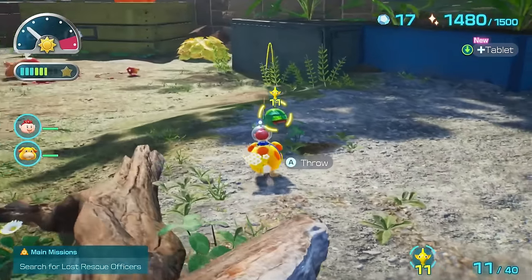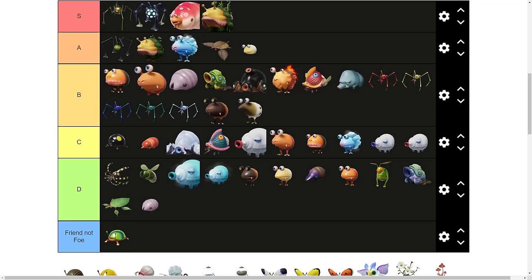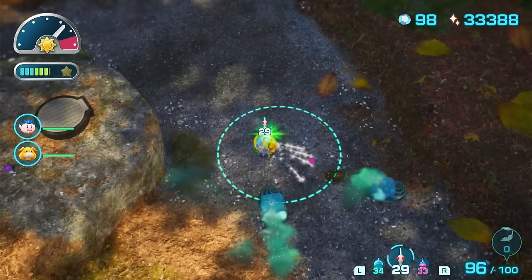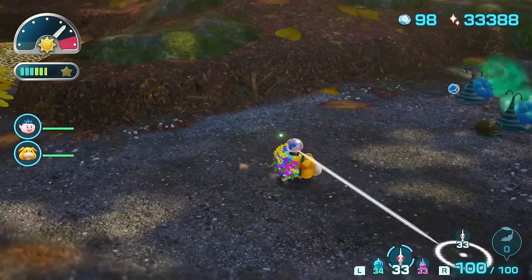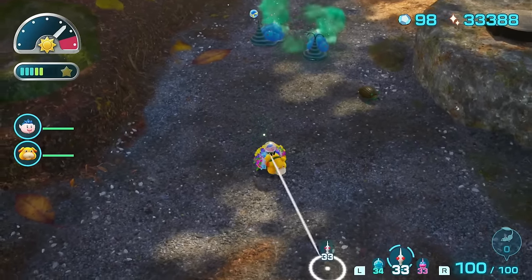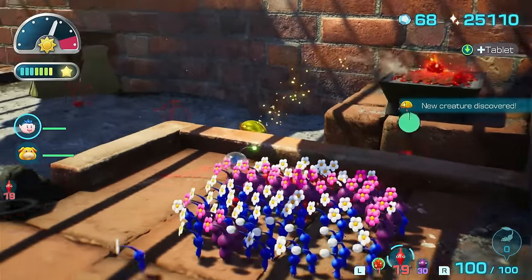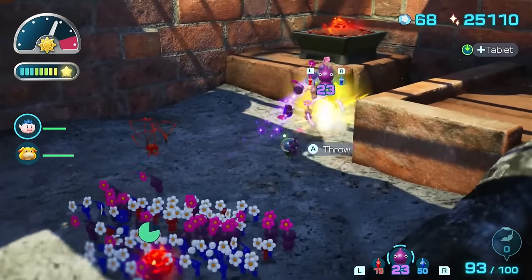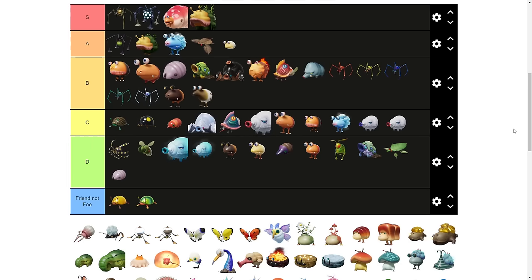The Iridescent Flint Beetle is going into its own tier — a brand new one I'm about to make — friend not foe. This is mainly because it can't kill Pikmin and it's only helpful. The Doodlebug, on the other hand, is a little bit annoying. If you're following it with Oatchi and you happen to get caught in a poison cloud, a lot of your Pikmin are going to go crazy. You'll want to whistle them back and deal with it very quickly, otherwise you can actually lose some Pikmin. C tier. The Iridescent Glint Beetle is also completely beneficial and can't actually damage your Pikmin, so it goes into friend not foe as well.